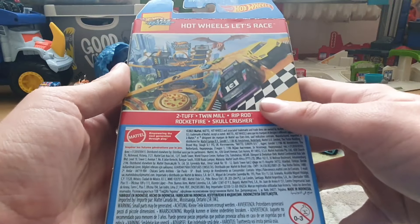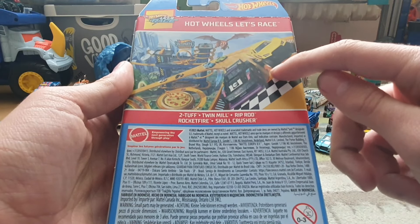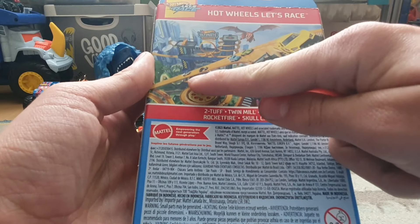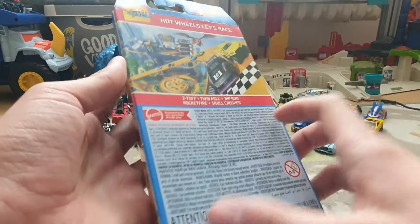Here's the back of the image. As you can see, there's GT Scorcher, Baja Truck, Twin Mill, Roller Toaster, Bone Shaker, and Roger Dodger. And there's a little bit of an image.